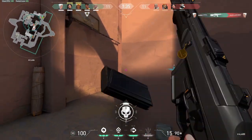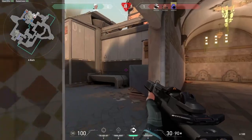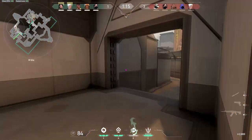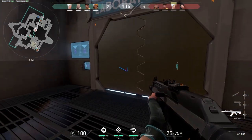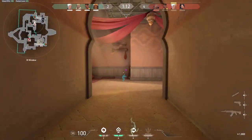Let's start with her basic ability, E — Tailwind. Tailwind is Jett's basic ability, meaning she has it at the start of every round and won't need to rebuy it. When pressing E, Jett propels herself a couple of meters forward in the blink of an eye. You can change the direction of Tailwind by choosing a direction with WASD.